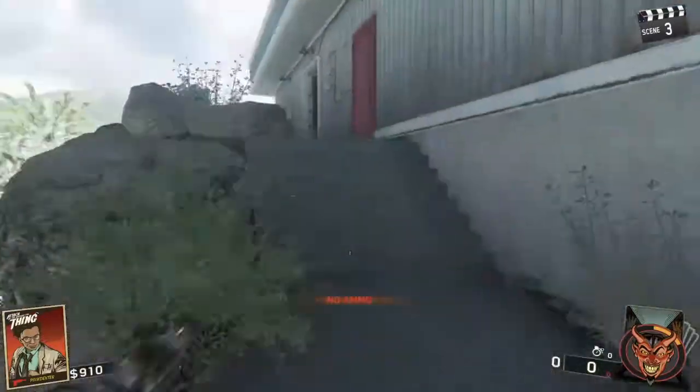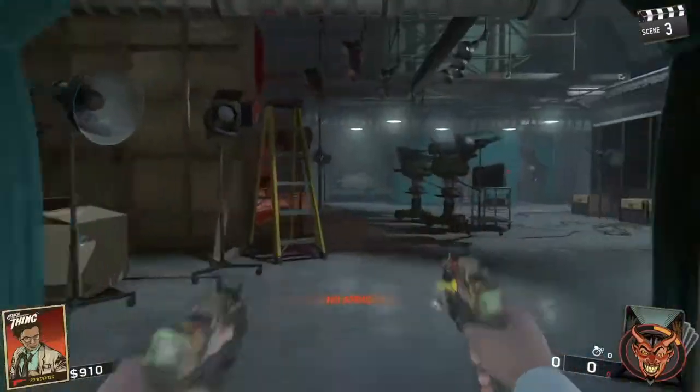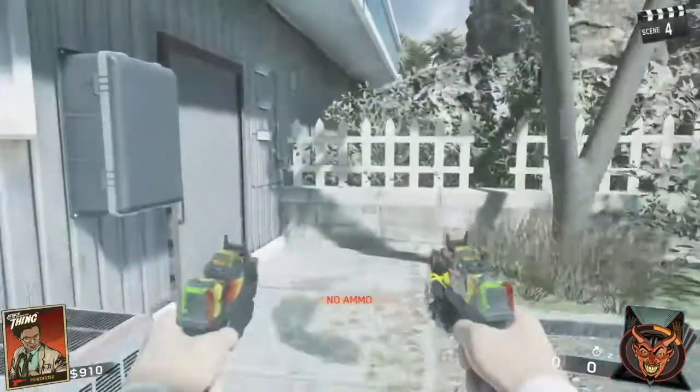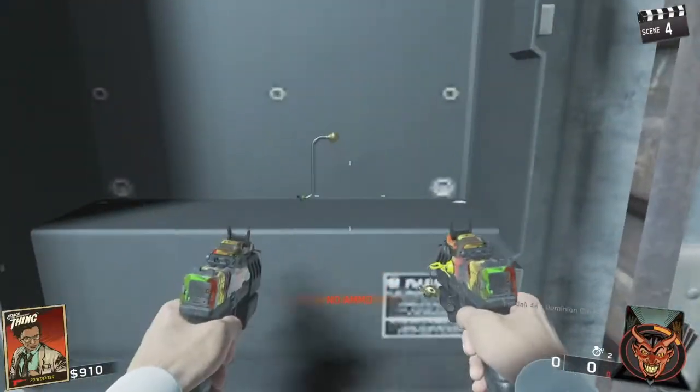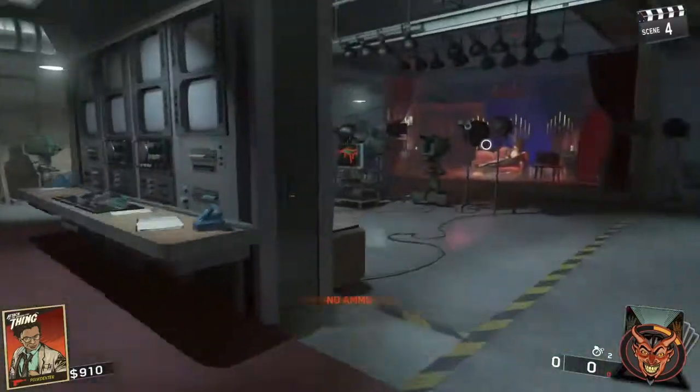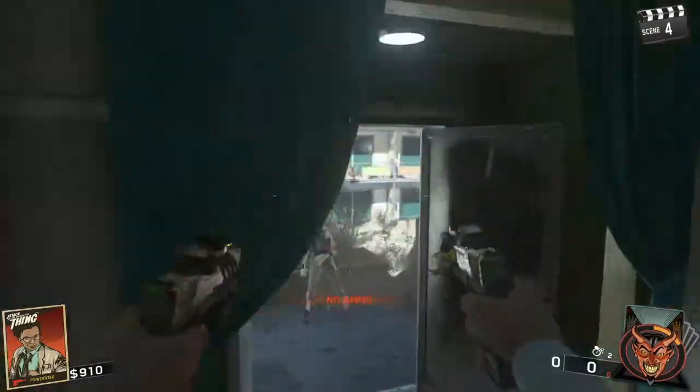The first location of the part to upgrade the M.A.D is here. You'll want to hit these boxes — there are three boxes around the map — and there's a little part. Press square on there to pick it up and it'll add to your wonder weapon.